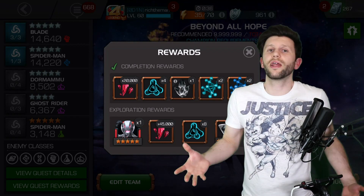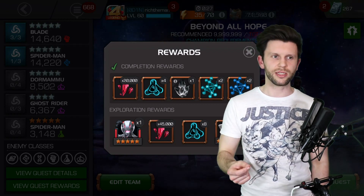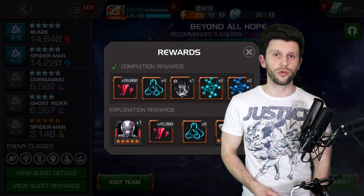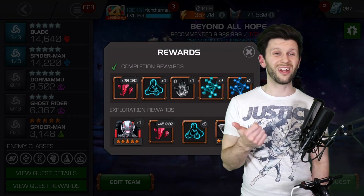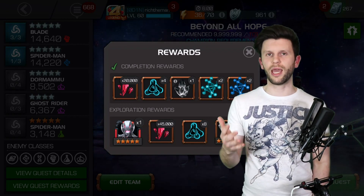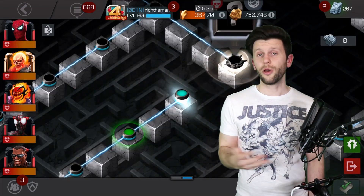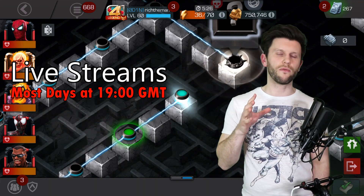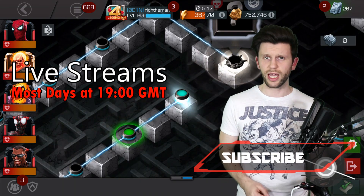So there we have it — a guide to Labyrinth of Legends easy path for beginners. If you're a noob, you need something easier to understand, and the key point is: if you're not overly skilled, play to your strengths and make sure that you have a 5/65 champion to make your grind less taxing on unit spend and health potion usage. I've put helpful guides in the description — evading methods for Maestro and grinding health potions and revives for free. Shout out to the MCSE blog guides. Thank you for watching — hit that like button, subscribe, and I'll catch you in the next one.